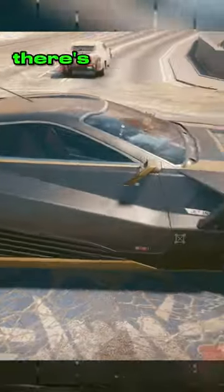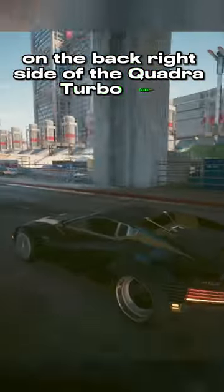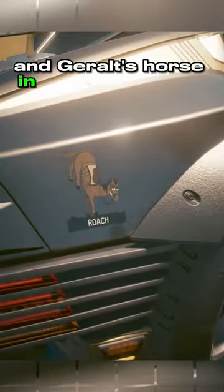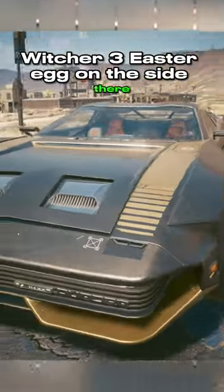And to those fans of the Witcher 3, there's a nice little easter egg on the car here. On the back right side of the Quadro Turbo car you will see a small sticker with the name Roach and Geralt's horse in an unusual pose. This is a nice little touch for V's car to have a Witcher 3 easter egg on the side.